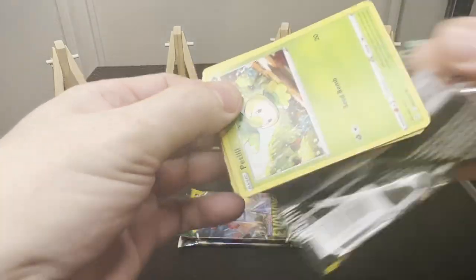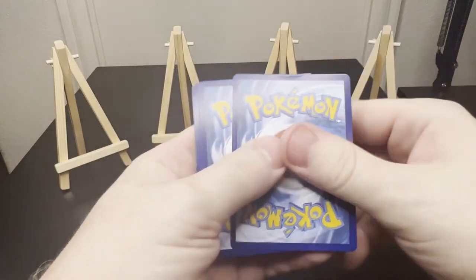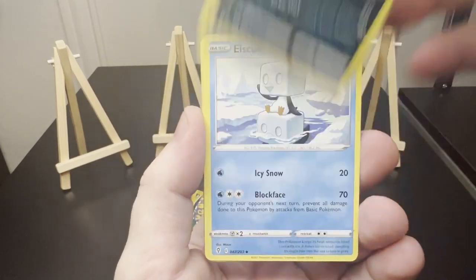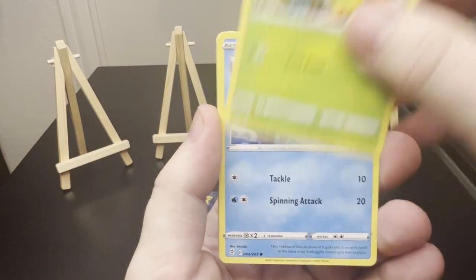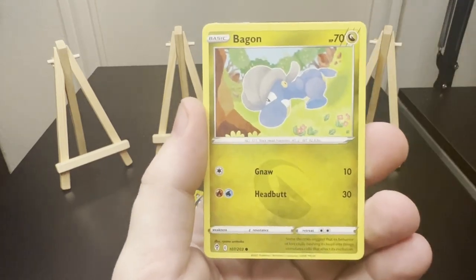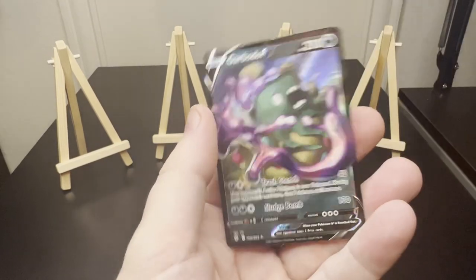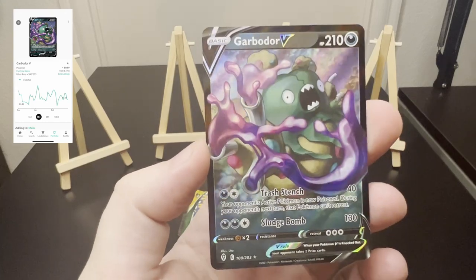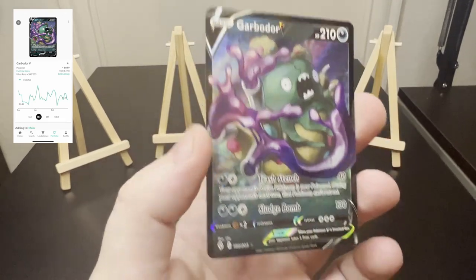Somebody's gonna bring the hits — Evolving Skies, Brilliant Stars, one of them. Somebody's gonna bring it. Snover, Skiploom, Bergmite, Drowzee, Scraggy, Pangoro. It's a Totem Pole Reverse followed by a Garbodor V Full Art. I've never seen this card before — I really like the card, it's pretty funny. Garbodor V. Nice card, I'll take it.